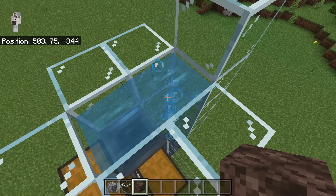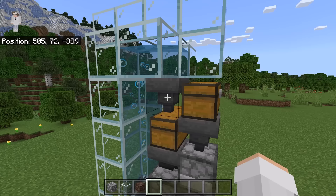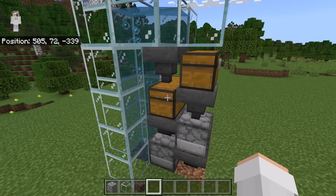The next step is to place 3 glass blocks over here. By creating that water system, whenever charcoal gets dropped by the dropper, it will get sent up by the bubble column. It will then get pushed by that water stream into that hopper. That hopper will then funnel the charcoal into that chest. The next step is to break these 5 blocks.